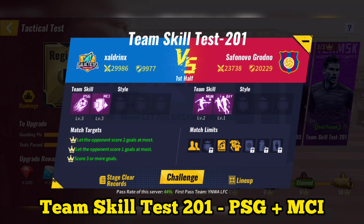Team skill test 201: use PSG plus Manchester City. After using system skill, you can skip the match.